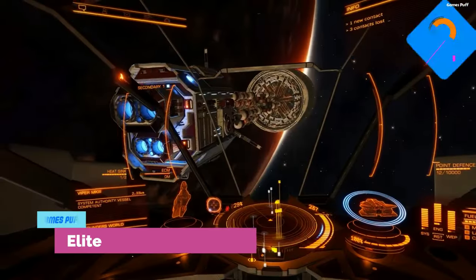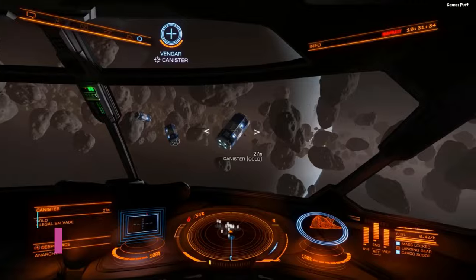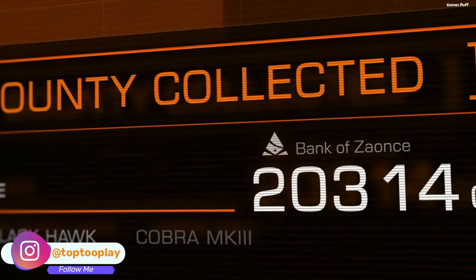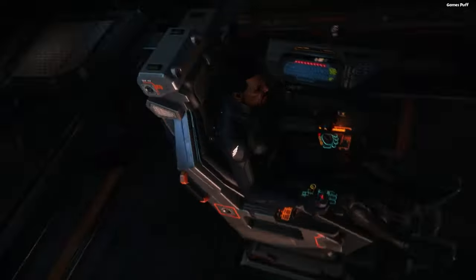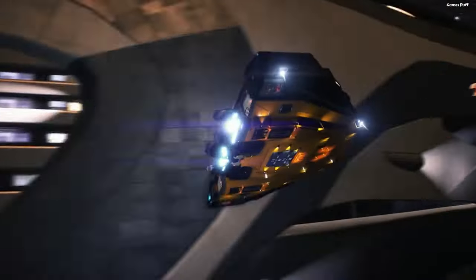Next up we have Elite Dangerous. Elite Dangerous is a fantastic choice if you're looking for a multiplayer VR RPG set in space. It's comparable to No Man's Sky in that it too takes place in space, but its appeal lies in its online role-playing idea. You may make a living by engaging in activities like bounty hunting, mining, and trade that take you all across the galaxy.